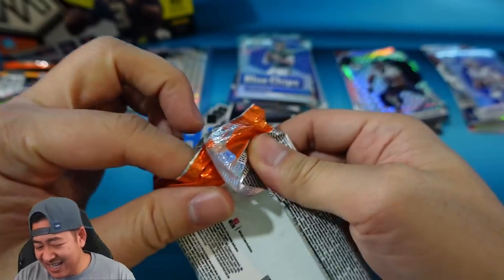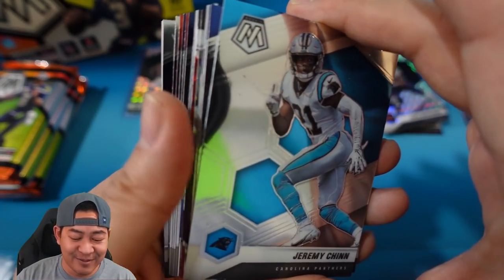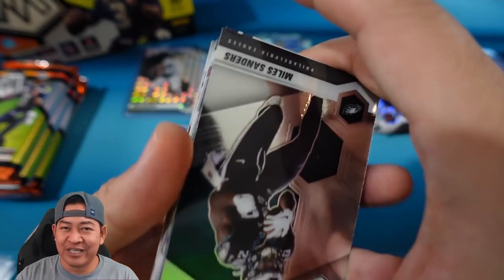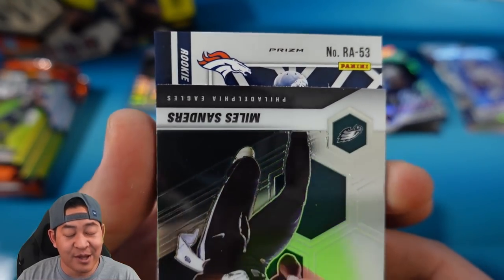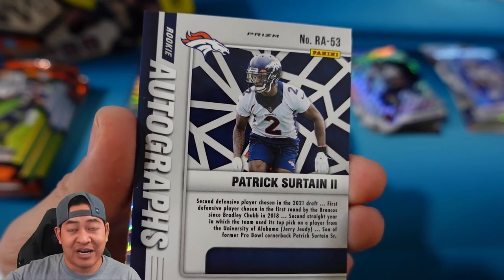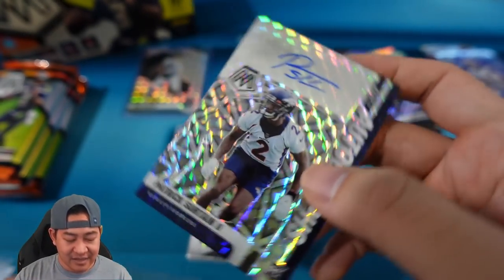Four packs left, one auto left. Haven't seen any big color yet except for a couple of blues — looking for white numbered to 25 or gold to 10, those look really clean. We have our second auto and since we got a rookie auto I'm thinking this might be a vet auto — but it is another rookie auto! For the Broncos — Patrick Surtain. He's a great defensive player; obviously offensive guys are worth more but we'll take that. Two rookie autos — not bad.